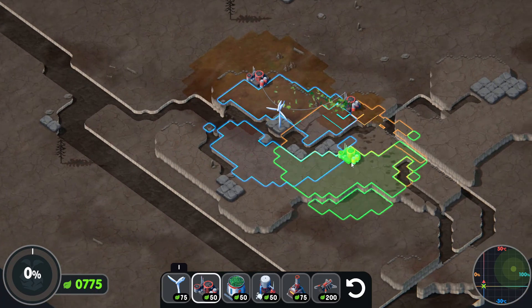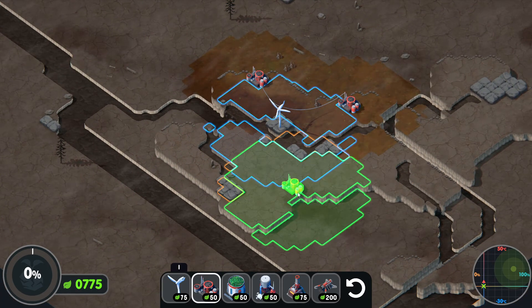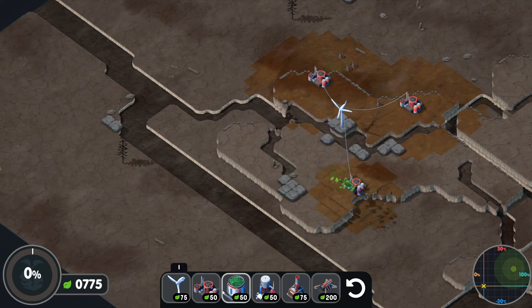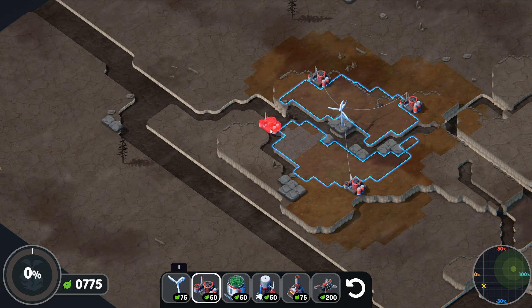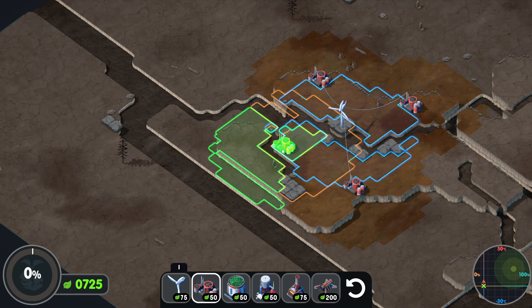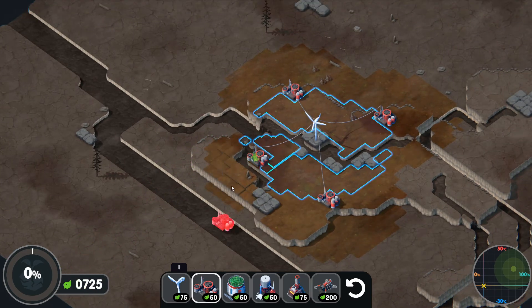There we go. We don't want to overlap more than we have to, but we do want to have some overlap so we're covering everything. I love if I could stick that right there, but I can't, so I'm going to have to put it here. Not the best, but I could put one here.